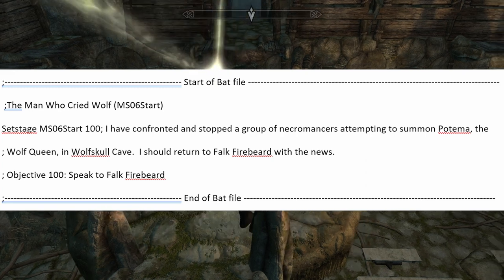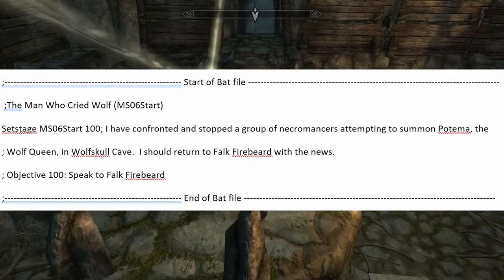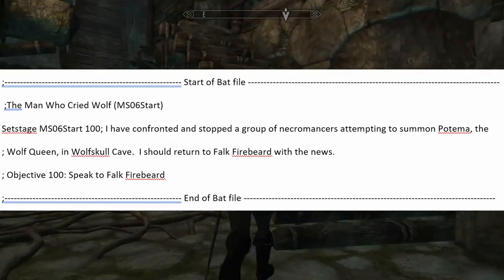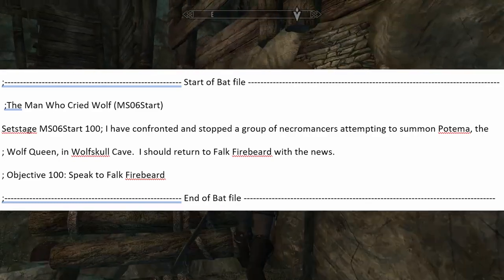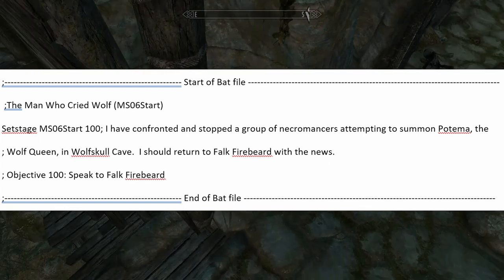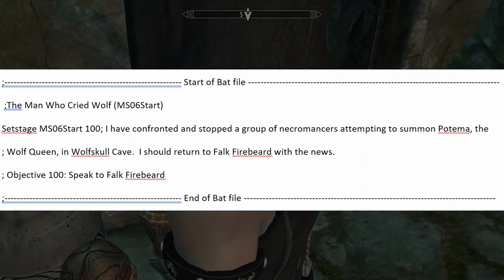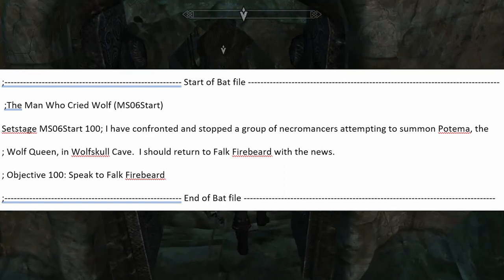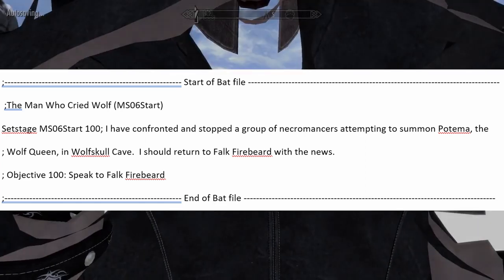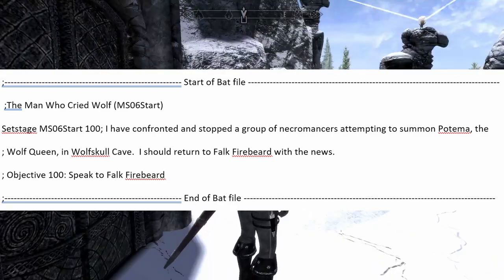I can then proceed to speak to the Jarl — the next step needed before I can buy Proudspire Manor. As before, I will create a .bat file to document the process; however, each command can be issued from the console. Again, the first step is to save your game. And again, I recommend looking at the wiki for the quest information. This one is very short — one command line — because stage 100 summarizes the stages before it and sets up the objective I want. We will name the file 'The Man Who Cried Wolf.bat' and store it in the Skyrim folder. Start of bat file: The Man Who Cried Wolf, MS06Start. Set stage MS06Start 100.